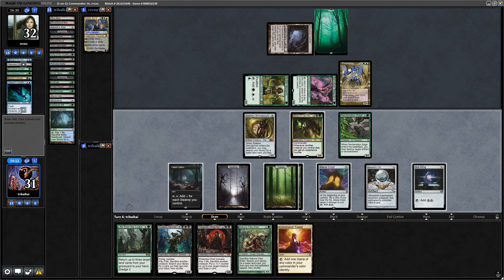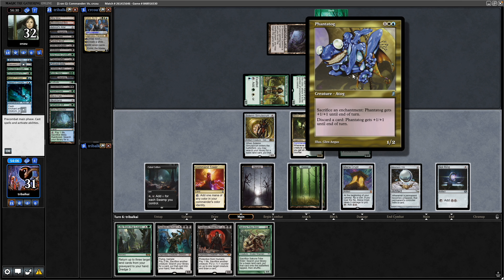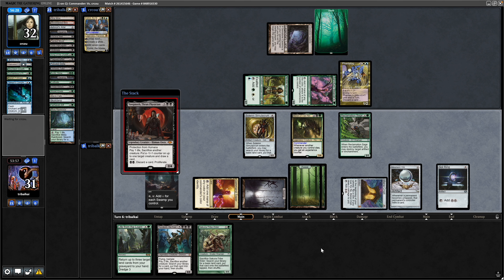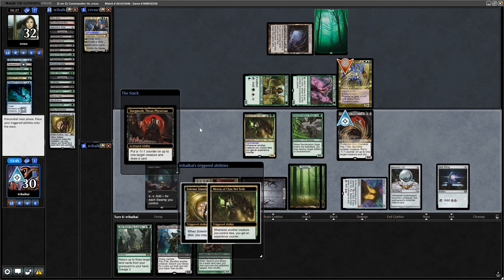Drawing a card takes us into Command Tower anyway, so I don't necessarily need to do it quite yet. Let's drop Yawgmoth and put a minus counter on the Phantatog by sacrificing the Solemn. This will draw us a card as well as give us an XP counter for Merrin.